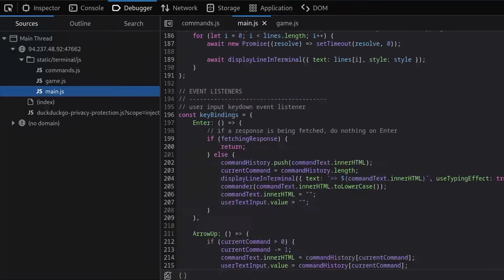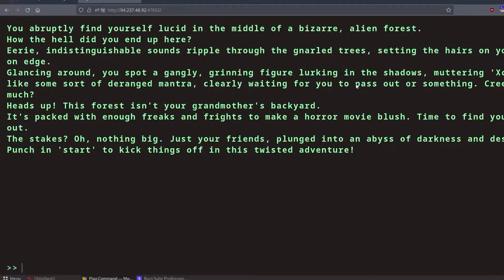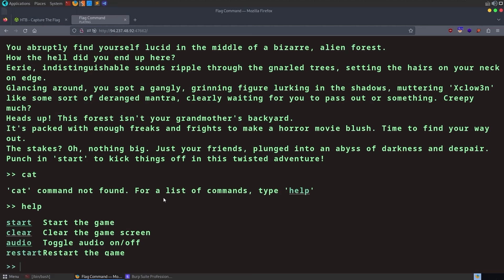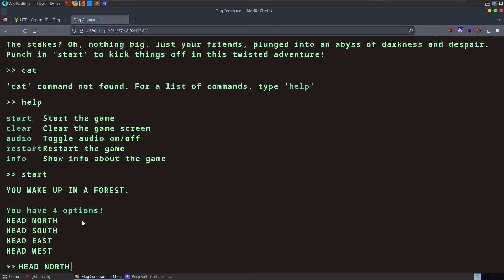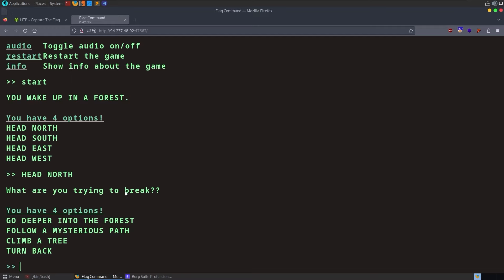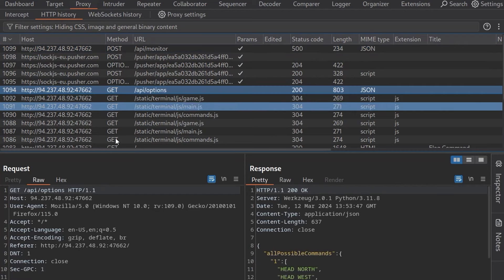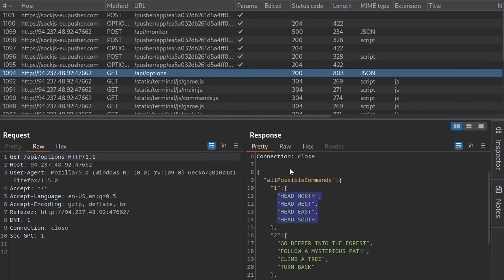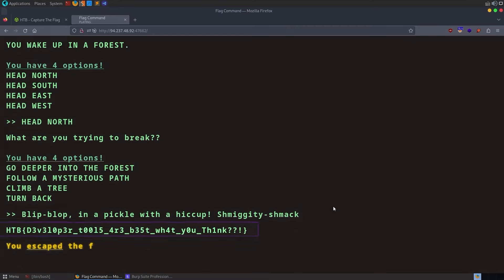I found some API endpoints: one for API options and another for API monitor. The page has loaded now, so let's put in some text — it wants us to type 'help'. We've got four options. I started the game and it asks us to provide one of those options. I went over to Burp Suite and looked at the API calls. The API options endpoint returns a list of possible commands, and there's one at the bottom called 'secret'. I paste it in and that returns the flag.